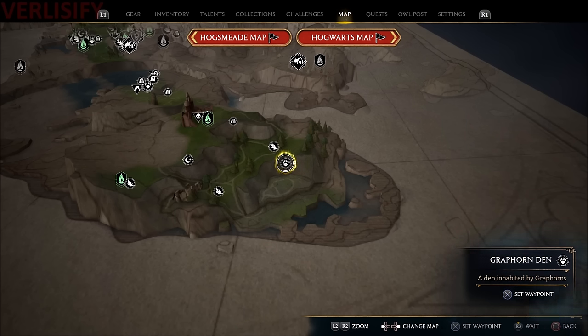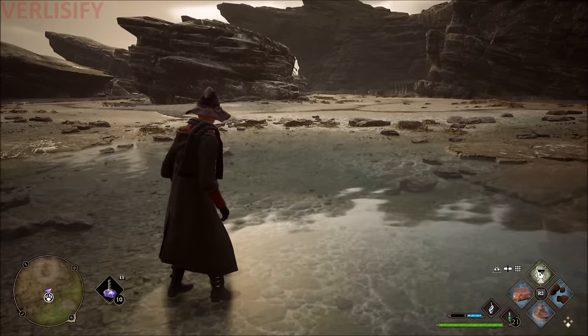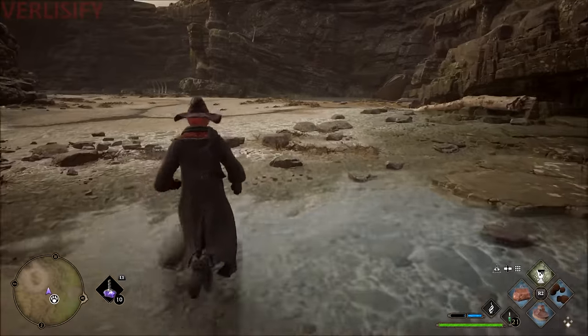I'm not far enough in the story to get a Grafhorn or a Phoenix. The Phoenix is going to be at the end of Deke's quest line, and the Grafhorn is going to be deeper into the main quest for one of the trials. It'll spawn all the way down at the very bottom of the map.